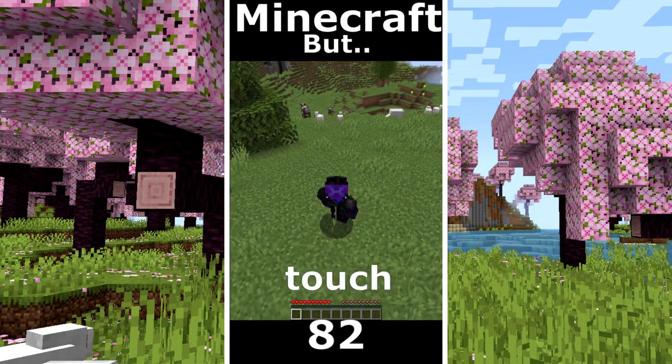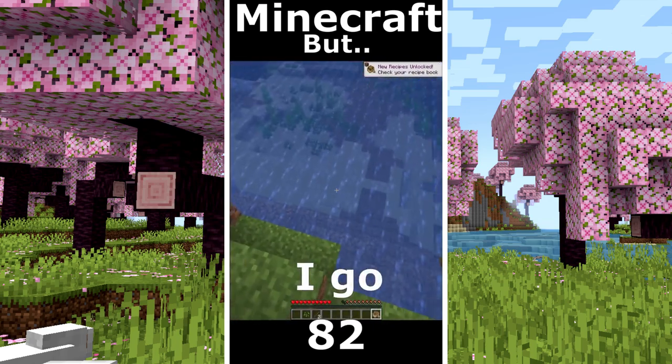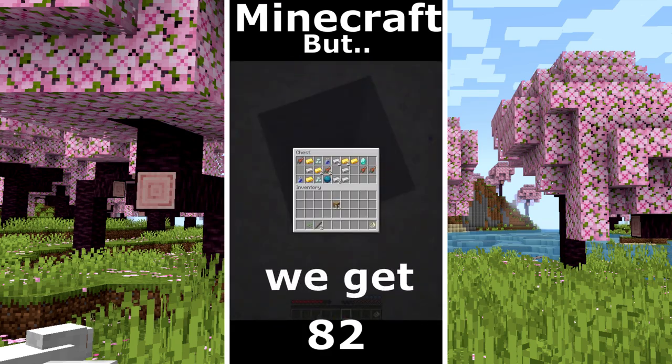Minecraft but I can't touch chickens. The goal is diamonds. What's happening with the chickens? I make a boat and I go to explore the ocean. Water ruin without chest. That looks so weird. There is the treasure and we get diamonds.